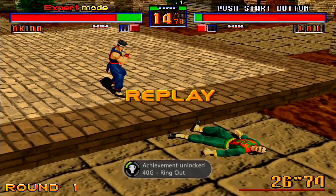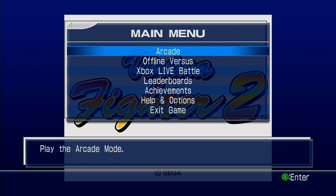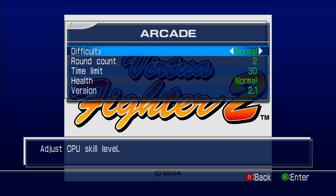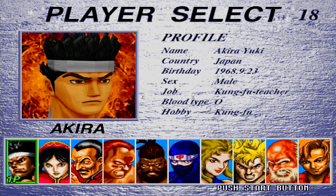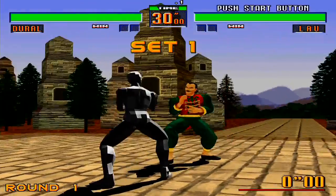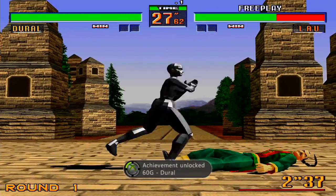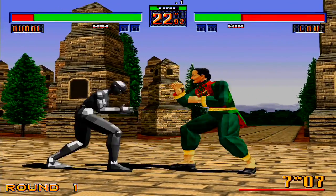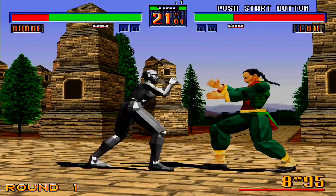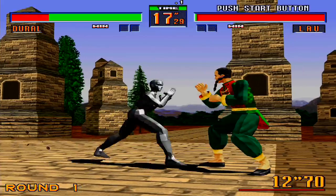The third achievement is Dural, for 60 gamer score. All you have to do is hold start when selecting a character to use Dural, and he's OP. I mean, for a completely grey guy, you wouldn't imagine him kicking your ass. I showed his ass — and then he showed me. You can't ever beat a robot in a fight. Is he a robot or is he just grey? I think he's a robot.